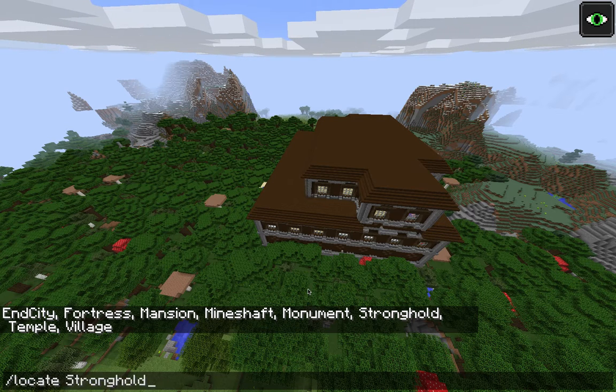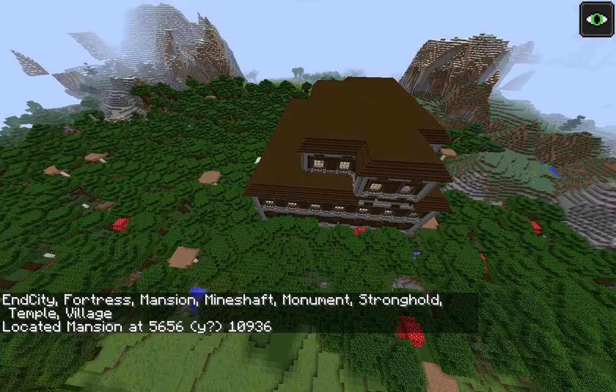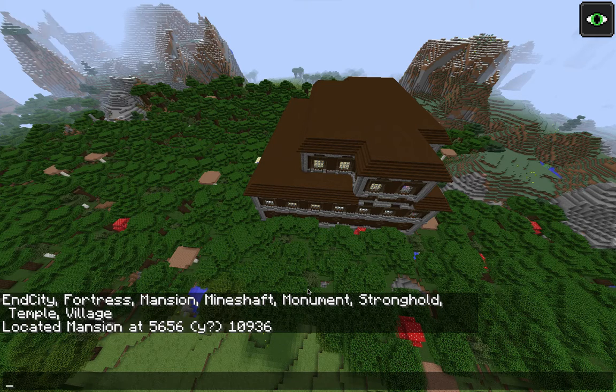So if I do mansion, it'll say mansion is at those coordinates and then you can say TP, whatever your name is, or TP at P to those coordinates and it'll teleport you there. I would put something like 70 or something so you don't teleport inside a mountain and have to dig yourself out.